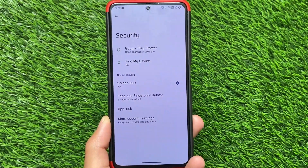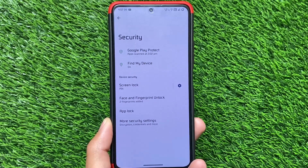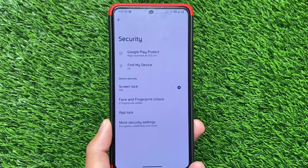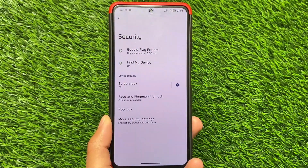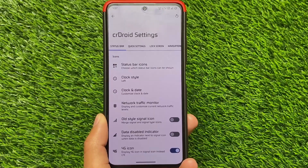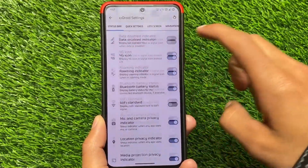Moving on to security options — we have face unlock support, fingerprint unlock support, and app lock support. Every option you need is already present here. App locker is a great alternative and is included alongside the default launcher, making it a solid package.